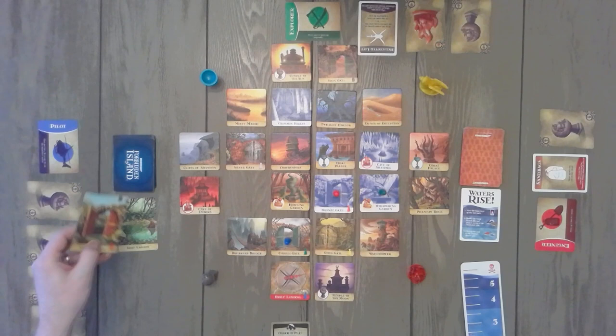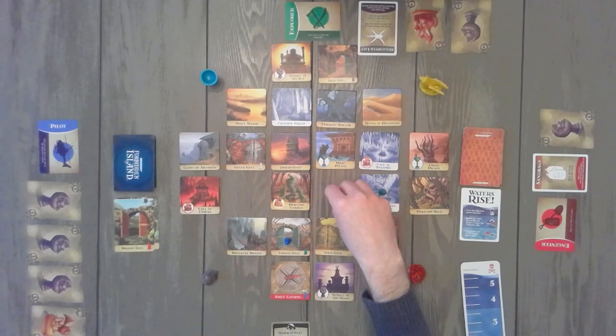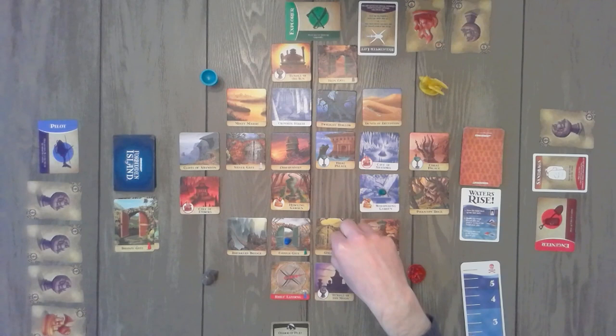The second flooded piece is the Bronze Gate, which is now also lost forever. Because a piece was on it, that player can move to any adjacent place. Let's say red moves down there. Play will continue over to red.